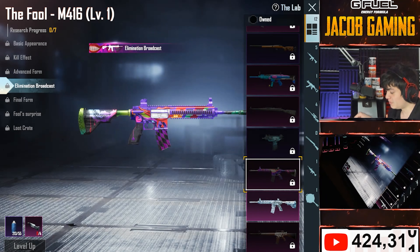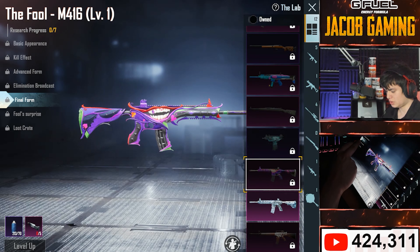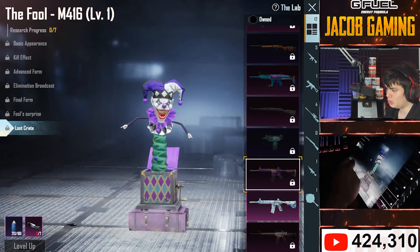I just want this fancy full M4 with a kill effect — advanced form, Elimination Broadcast, the final form, animated. Full surprise? What's the difference? And the loot crate — yes, the full M4 loot crate.